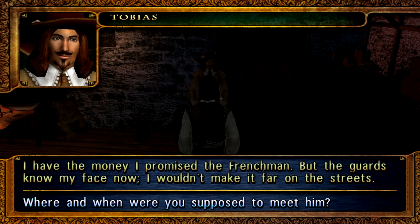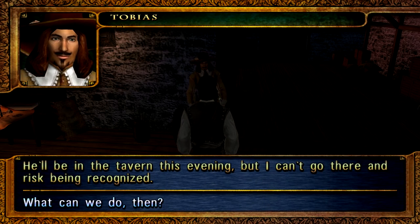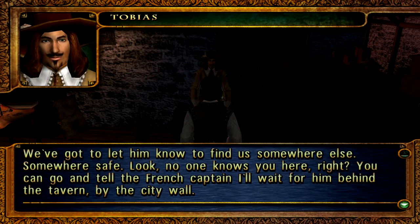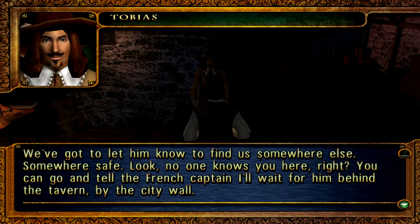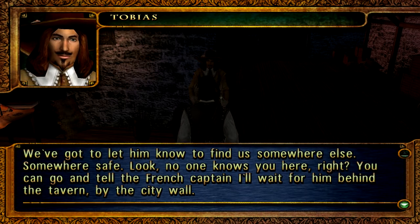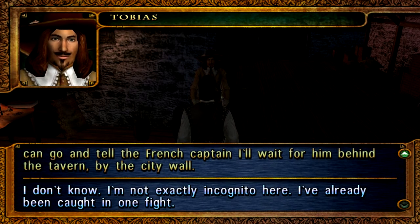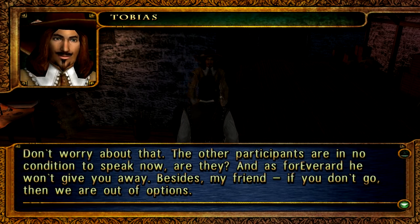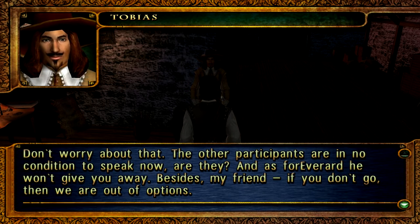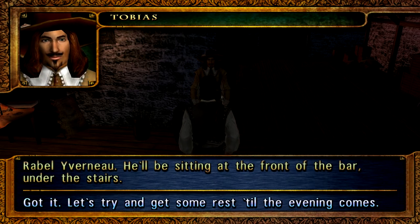The money I promised to the Frenchman — but the guards know my face now, I wouldn't make it far on the streets. Where and when are you supposed to meet them? They'll be in the tavern this evening, but I can't go there for being recognized. So what can we do? We need to let him know to find us somewhere else, somewhere safe. No one knows you're here, right? Well, they just saw me running with you, but whatever. You can go tell the French captain I'll wait for him by the tavern near the city wall. I'm not exactly incognito here. I've already been caught in one fight. Don't worry about that — the other participants are in no condition to speak. If you don't go, we are out of options. Right, fine. What's this Frenchman's name? Rebelle Yvano. He'll be sitting at the front of the bar under the stairs.